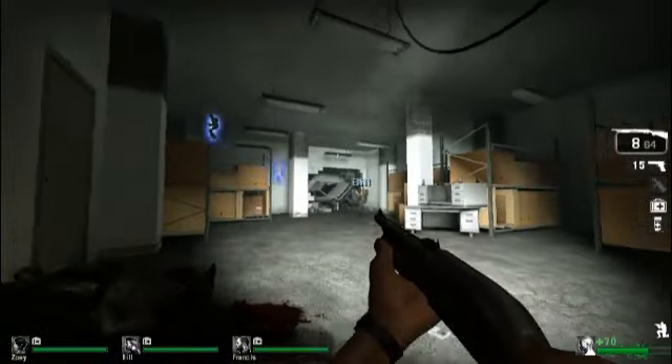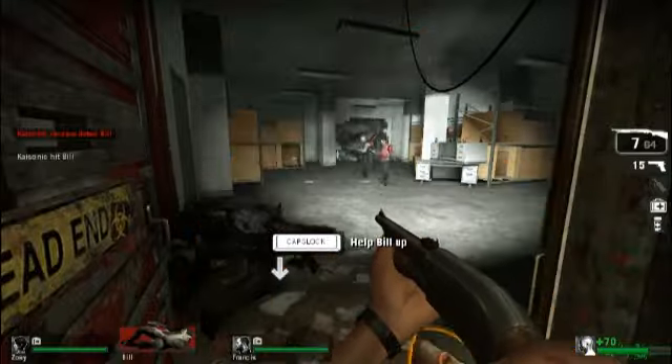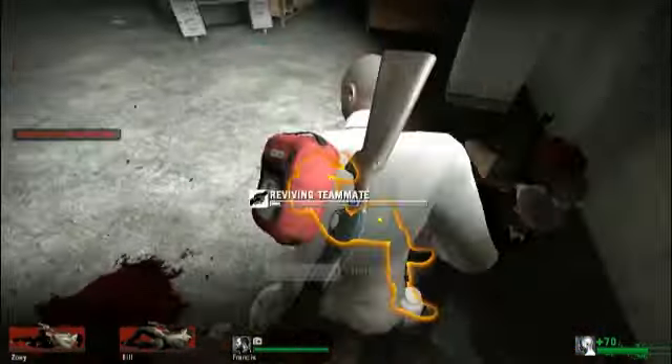Easiest way to do this is expert setting on the first map, first campaign. Head down to the safe room, go in there, incapacitate a teammate or two, like I did there.